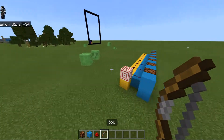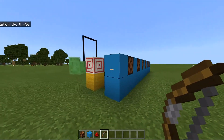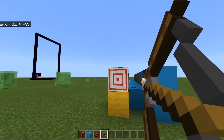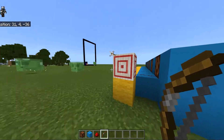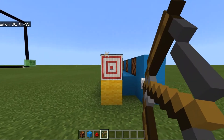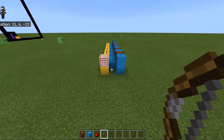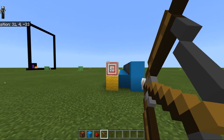I'll give a quick demo of how the target block actually works to give you an idea of how we can use it. If we shoot on the outside of the block, it gives a weaker redstone signal, turning on only one of the lamps. In the middle it gives a stronger redstone signal, turning on most of the lamps. Let's try to get the maximum number of lamps lit.